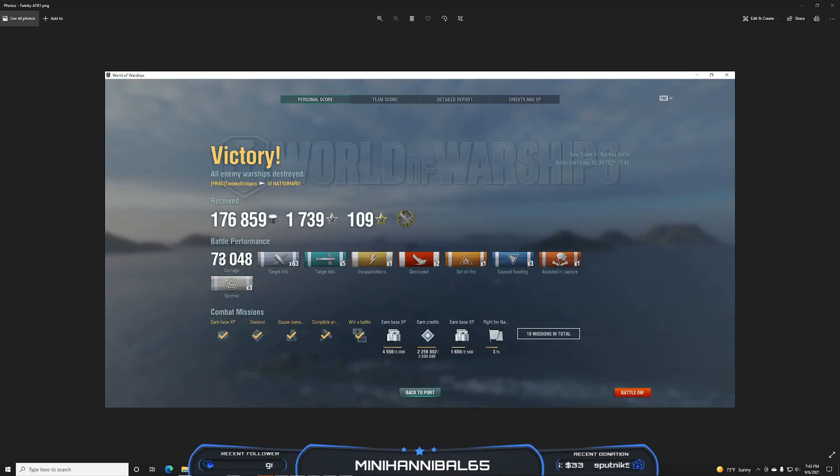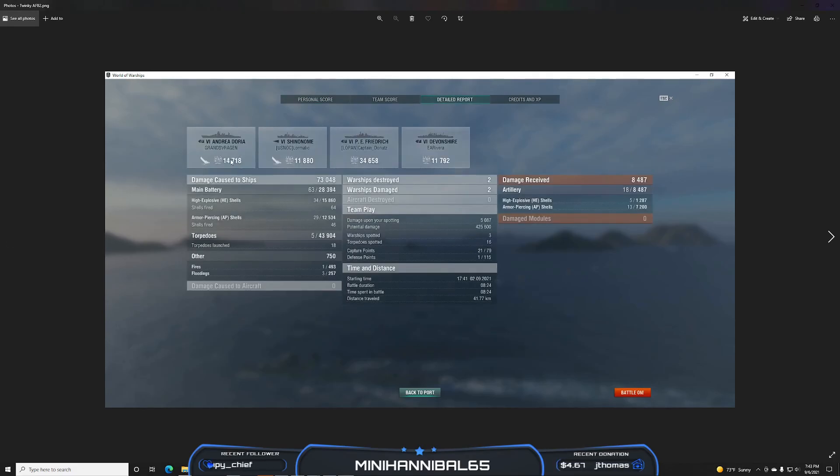Let's see your results: 73,000 total damage, 176,000 credits earned, 63 shell hits, five torpedo hits, two ships destroyed with the High Caliber. Nicely done. 14,700 on the Andrea D'Rea, 12,000 on the Shinonomé — that was really beautifully played on the Shinonomé — 34K on the Friedrich, and 12K on the Devonshire. Nice job. Unfortunately I don't have the XP screen for this game.